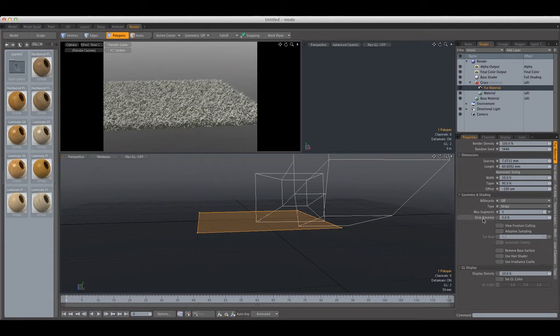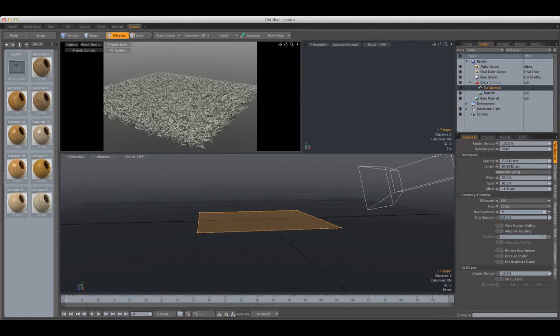We have Strip Rotation, which rotates the strand — you'd want a bit of strip rotation. A pretty important setting is View Frustum Culling. This setting is made for big scenes that have a lot of fur. What it does is cut out fur that's not in the camera view, so if you have a large field with grass it will only calculate and render the fur in the camera view, making rendering faster.